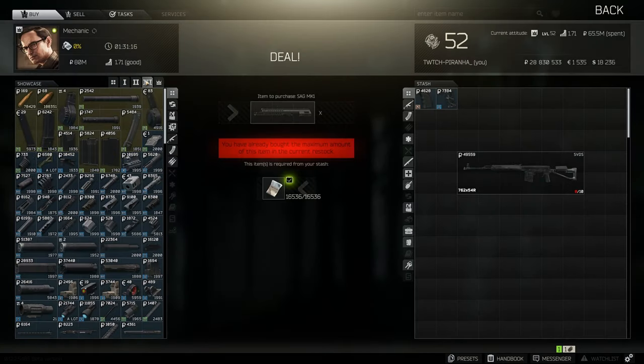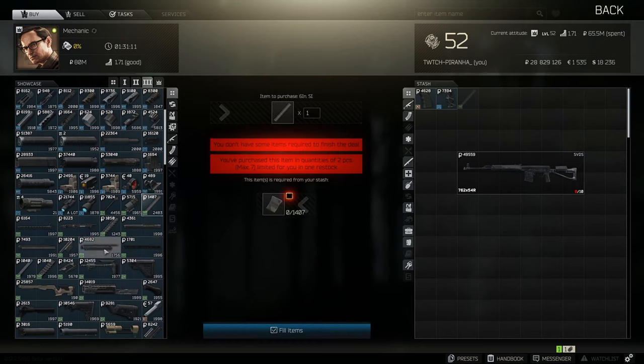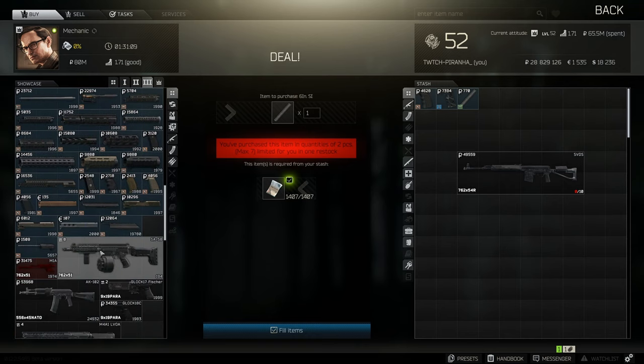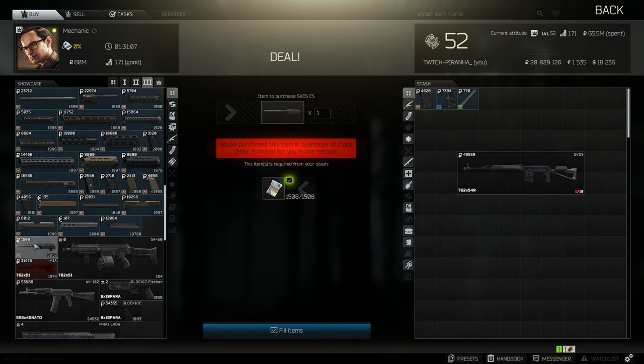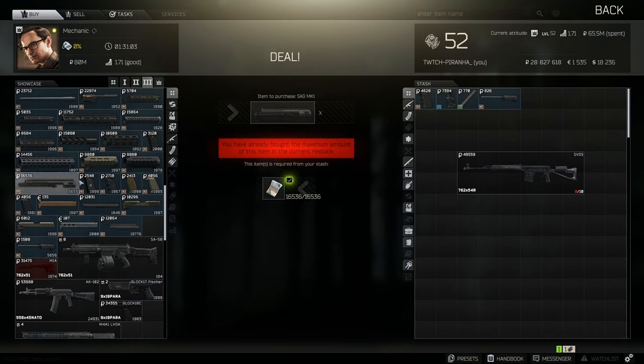From Mechanic tier 3 we're going to need to grab the Strike Industries Key Mod 6 inch guide, then grab the SVDS dust cover, as well as the SAG MK1 chassis.